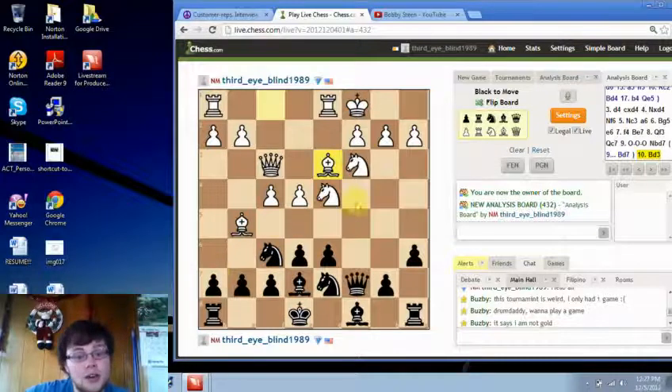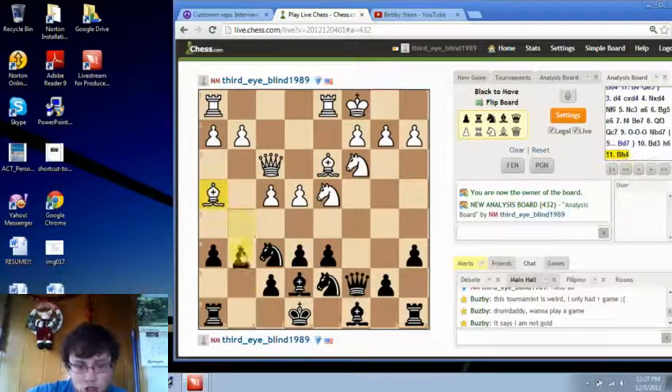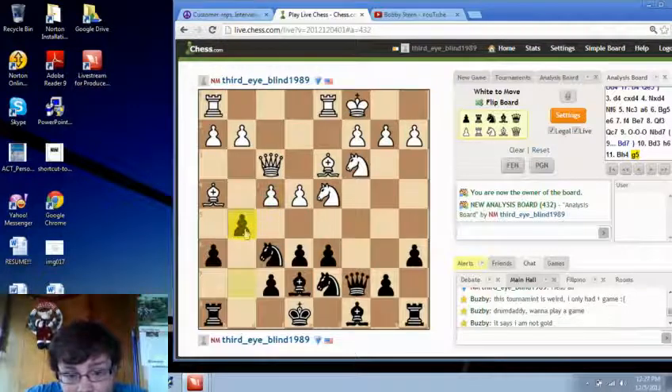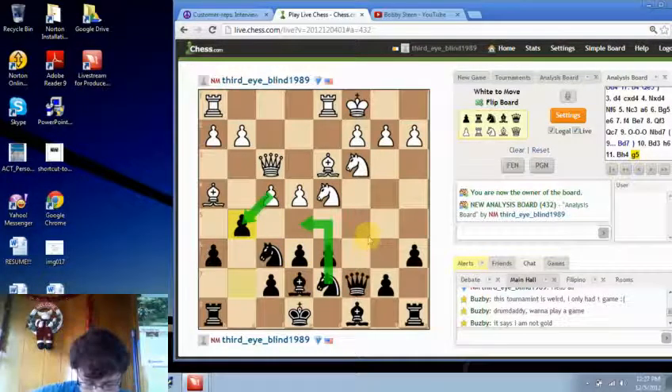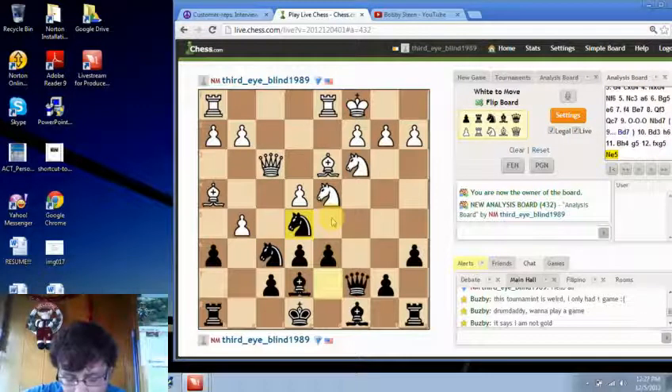Now this is very common. I've had this exact position and people have played this exact move against me — h6. And once we retreat, g5. The idea of this move is if you take with the pawn here, we gain control of the e5 square — that's Black's whole concept. So let's say we do take, f takes, and then we play knight e5. We've landed on the square that we want.